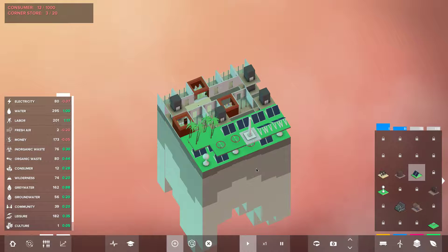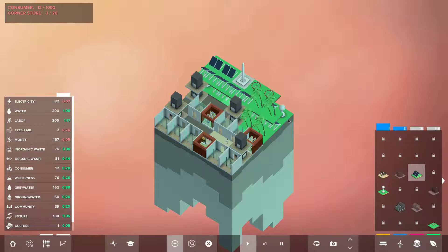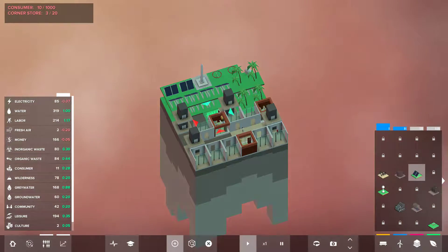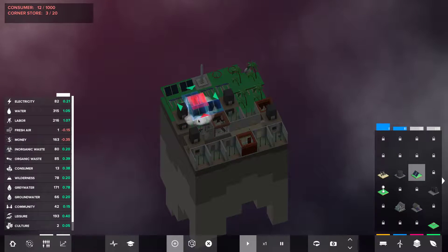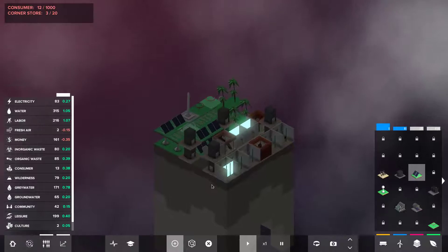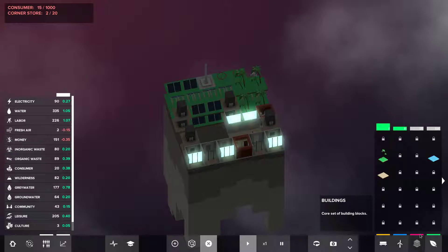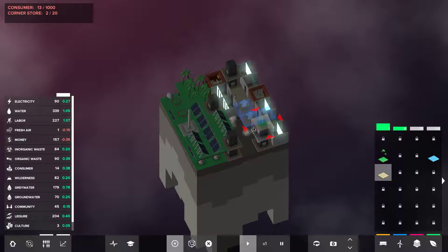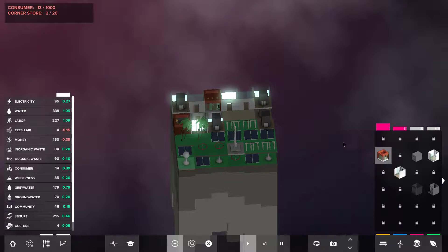Electricity is still not doing too hot. I had two buildings go out on me — that's not cool, but that's alright. We'll go ahead and finish this sand corridor — nice, that really highlights it. We'll do another corner store over here and some more consumers.